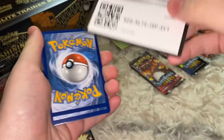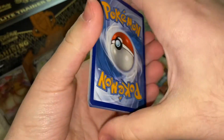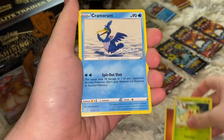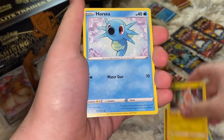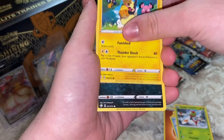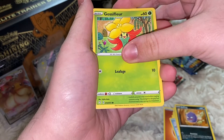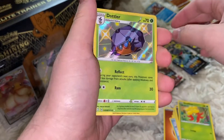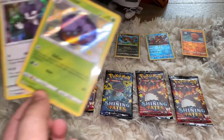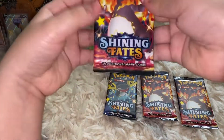This was our final Toxtricity pack. Here's the code card. We got Thwackey, Cramorant, Rotom, Horsea, Yanma, Morpeko, Coughing, Gossifleur — a Shiny Galarian Slowpoke! Let's go! And a holo Blipbug and Indeedee. Here's the Slowpoke and Indeedee — let's move on to our next pack.